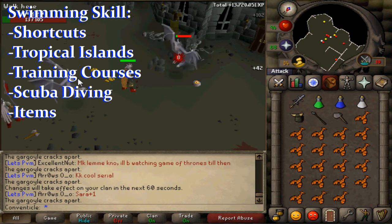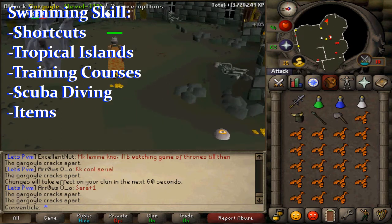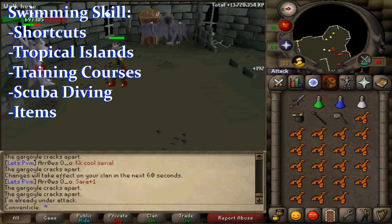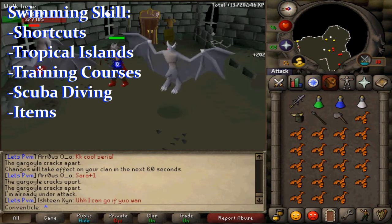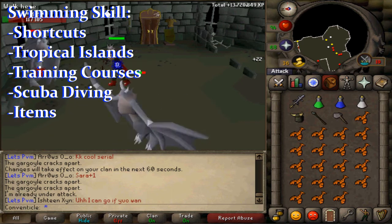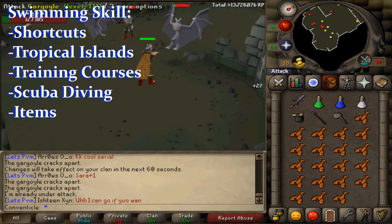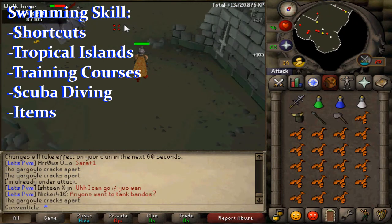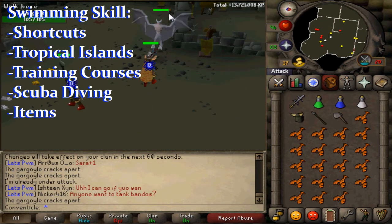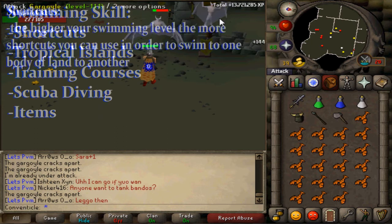The first subcategory is shortcuts — by using these you can swim from one body of land to another quickly. The next one is tropical resource islands, where you can swim to find resources such as ores and trees not found anywhere else. Then there's scuba diving, where you can swim to sunken ships and loot treasure chests if you have a high enough thieving level. Finally, there's items, covering what you use to swim and what you can obtain from the swimming skill.